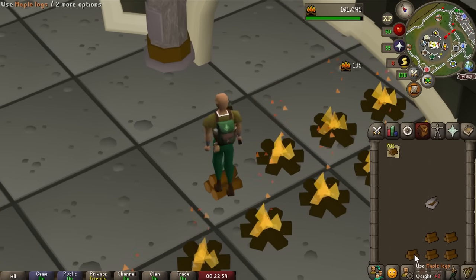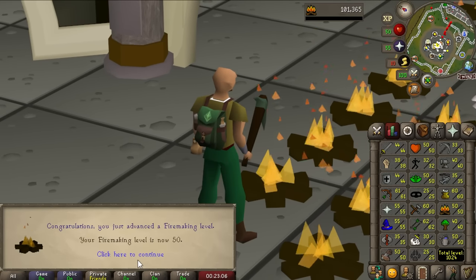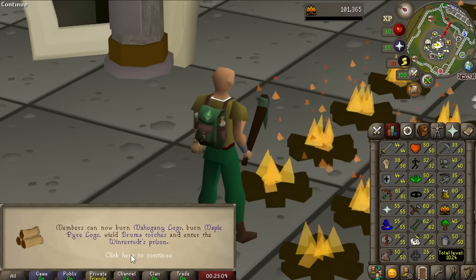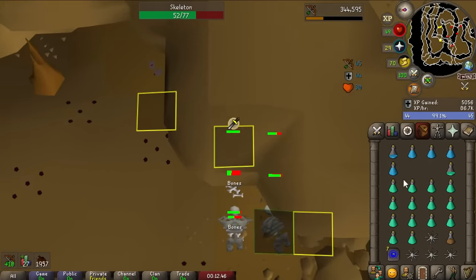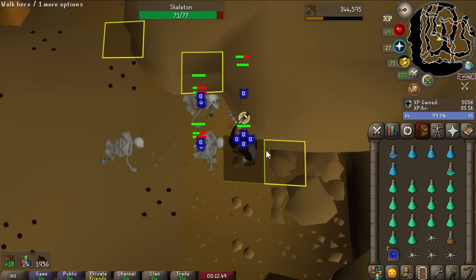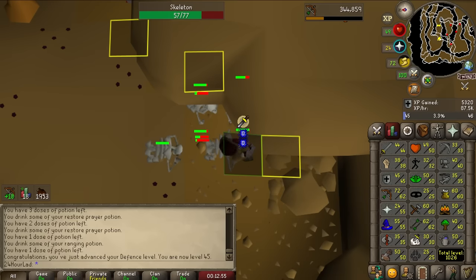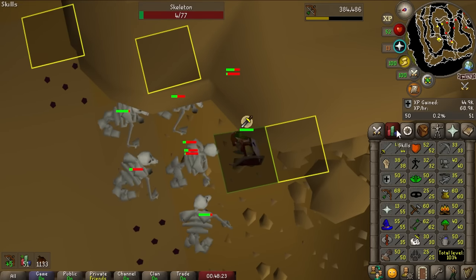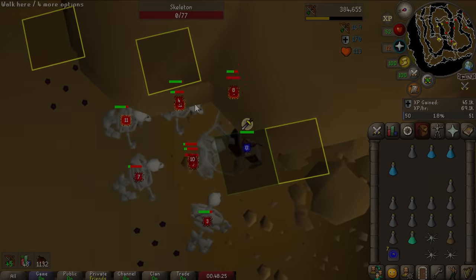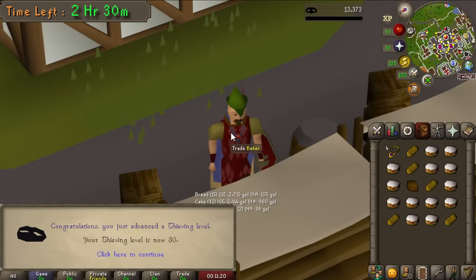We did a bit of a firemaking grind — burning teak logs until 45 then maple logs to 50 firemaking. 50 is a nice round number, halfway to 99. We still had a fair number of chinchompas in the bank and decided to throw them all on defensive mode. Sure it's slower XP per hour, but the XP per chin is the same and our defense level is much lower than our range level so we'll get more total levels training defense. We reached 50 defense and are pretty much all out of chinchompas.